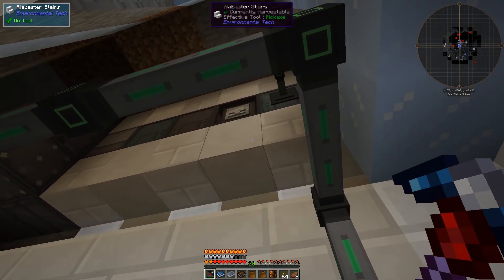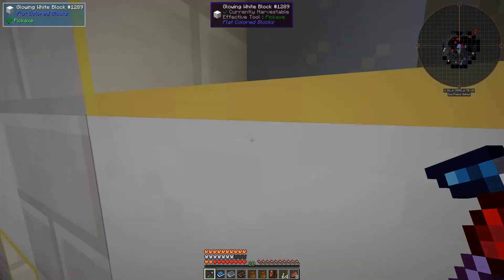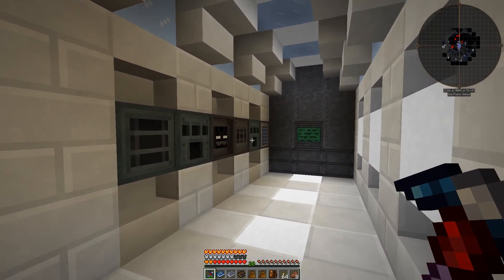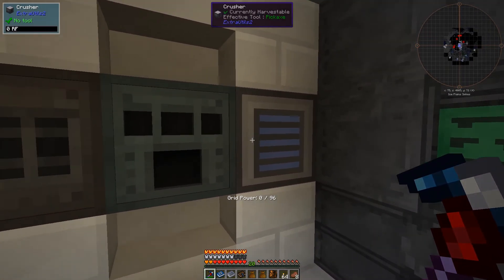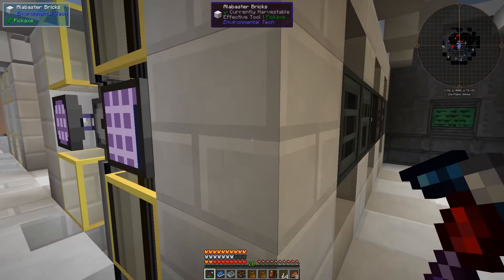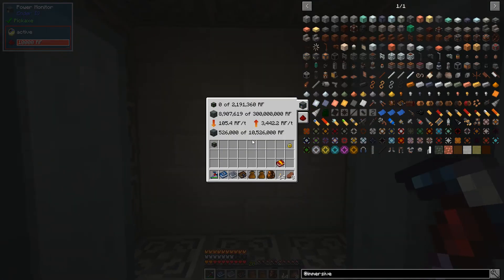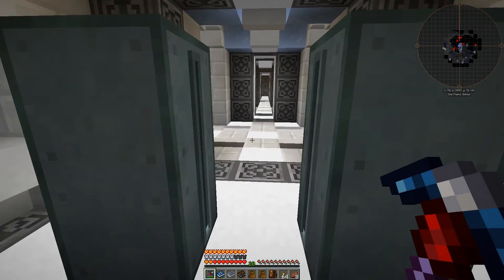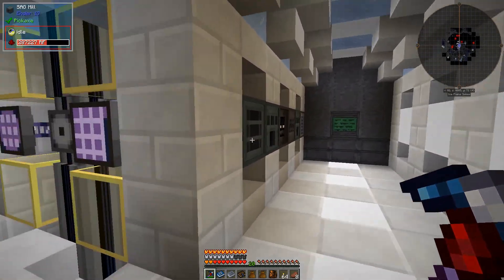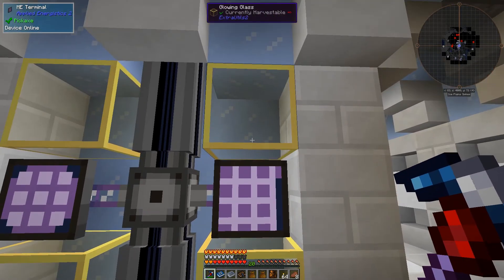I've also cleaned up the area upstairs a little bit and moved the core. We've kind of cleaned it up to be basically Ender IO things with one Extra Utilities crusher. I also put in a power monitor which just helps me keep track of what's in the capacitor banks when the mob farms are going. We have a power deficiency, so that's kind of what I want to do today — I want to dive into Immersive Engineering a little bit.